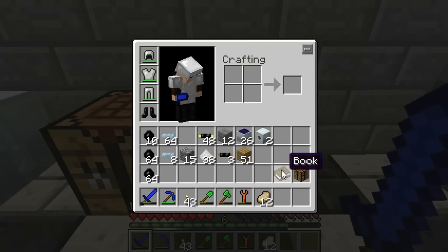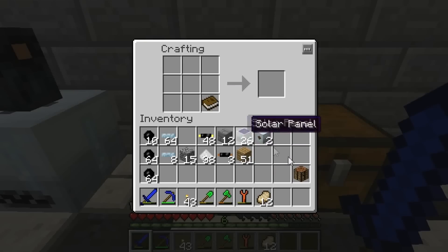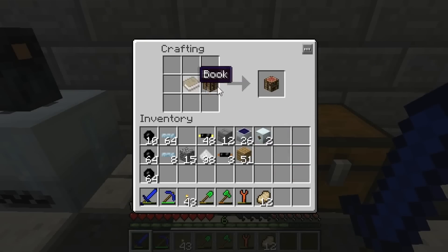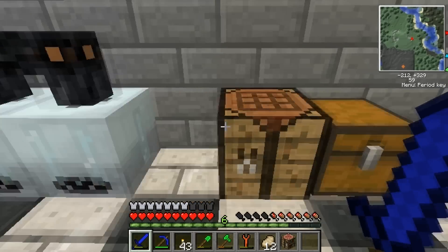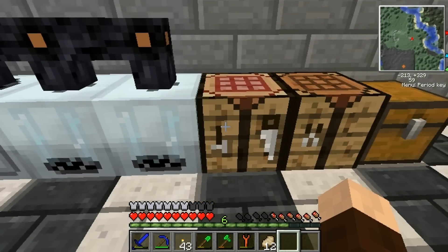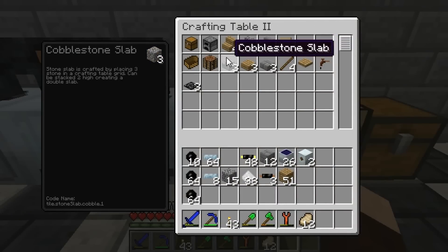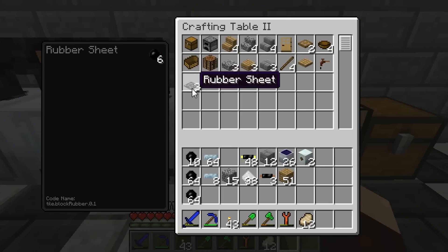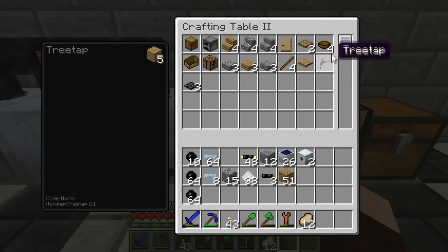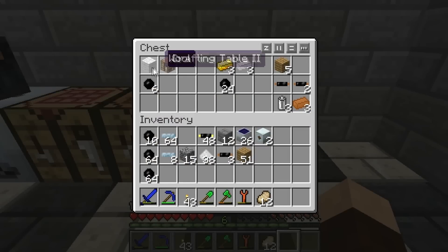So first off we're gonna make a Crafting Table 2. It's pretty useful if you forget a recipe. Basically it shows you what you can make from the items you have in your inventory. Any item that you have in your inventory can be put to make any item that shows up in this. If you have the resources it will show up and it'll show you some information about it as well. It won't tell you a recipe but it'll tell you the items that are required for it.